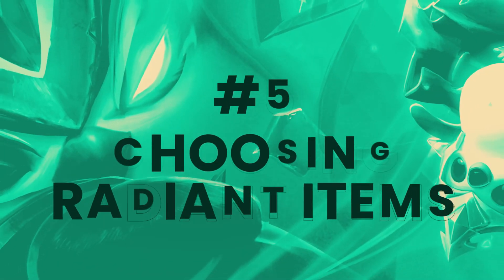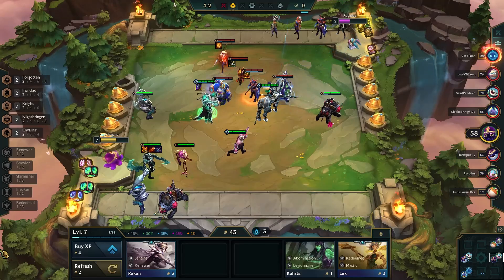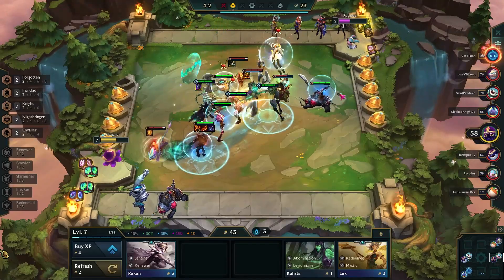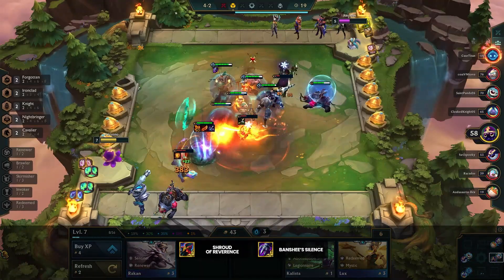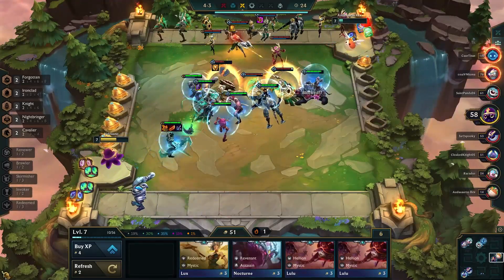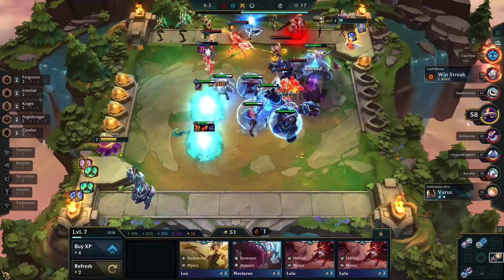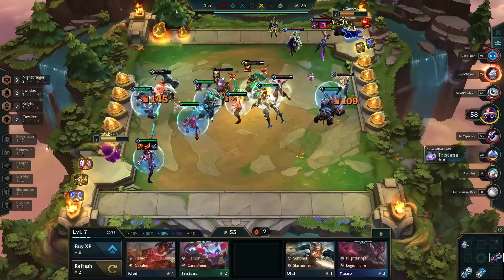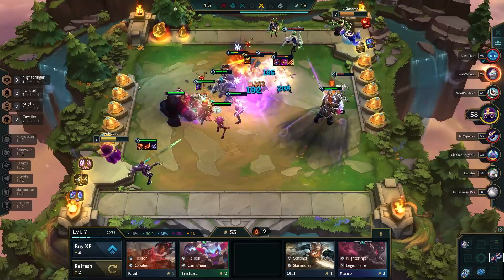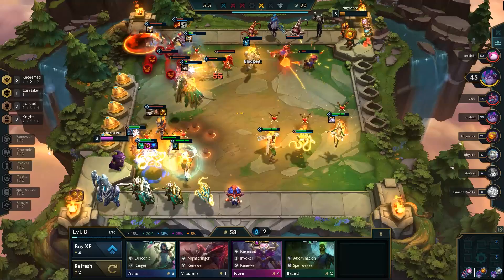Another tip related to board strength is to use radiant items to shore up any weaknesses your board has, coming in as our number 5 tip. Radiant items have been an amazing addition to the game and bring lots of power to mid-game boards. But a lot of players tend to default their selection towards carry items or one or two utility items universally known to be good, like Shroud or Banshee's. Radiant items make it possible to fill any gaps your board may have. For example, if you have multiple carry items going into 3-6, it's potentially better to go for a defensive frontline item. Or if you just hit a Karma or Vel'Koz and have no AP items, this is a great opportunity to make the pivot with a radiant AP item. Spending extra time thinking about what your board needs before making a decision will help improve your mid-game.